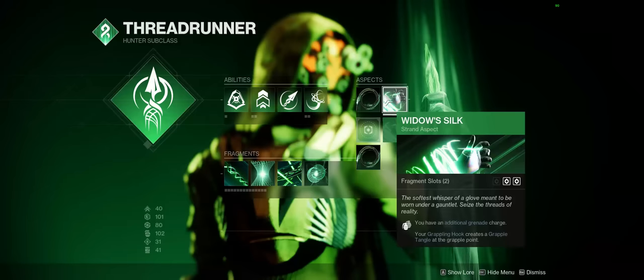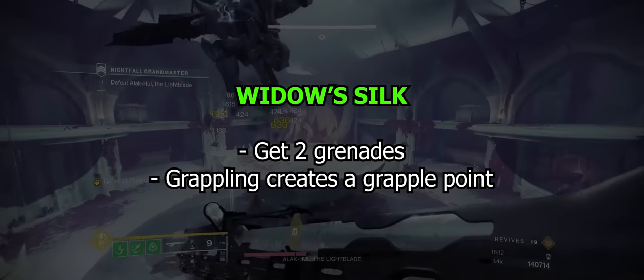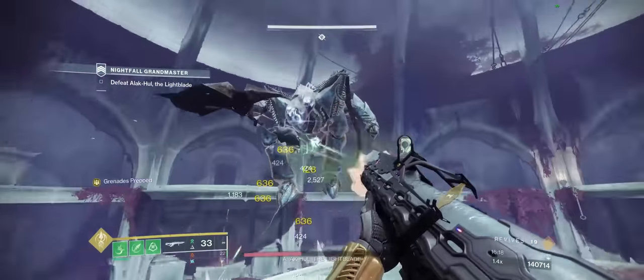For aspects, Widow's Silk is basically a must. Widow's Silk gives you an extra grapple charge, and when you grapple, at the end of the grapple it creates a grapple point. If you're unaware, grappling to a grapple point doesn't actually consume your grapple charge.